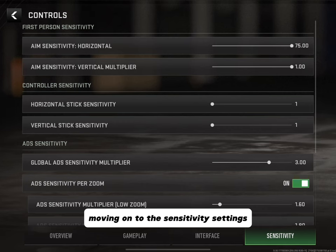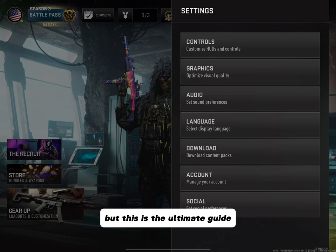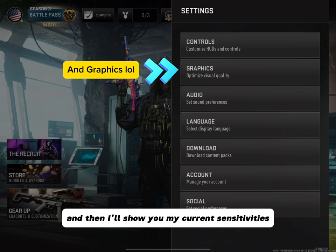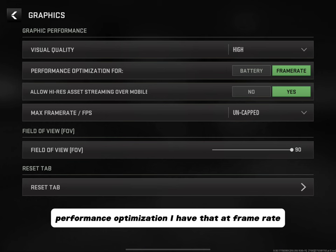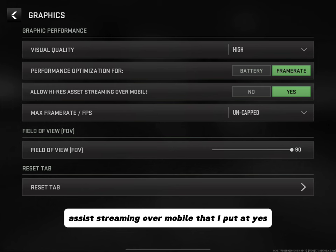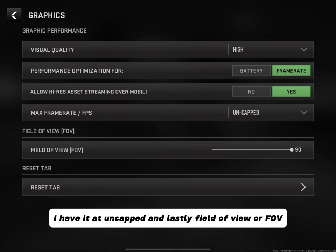Moving on to the Sensitivity settings — I'll briefly show my settings here. This is the ultimate guide so we're going to go through Audio, Language, Download, Account, and Social, then I'll show my current sensitivities and HUD customization. Looking at Graphics, you have Visual Quality — I have mine at High, not Peak, because I have some frame rate issues. Performance Optimization I have at Frame Rate. Allow High Res Assist Streaming Over Mobile I set to Yes to help when streaming. Max Frame Rate I have uncapped, and lastly Field of View (FOV) I have at 90.